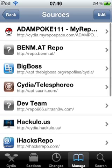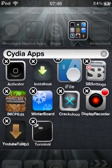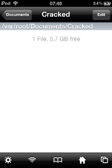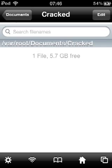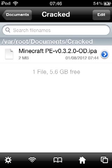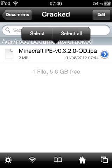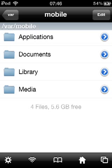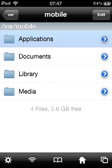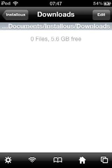Once you've got those two, respring your springboard and open up iFile. Navigate to this location: /var/root/Documents/Cracked. In here there should be the IPA file you just cracked. Hover over it, select it, hover over again and copy. You're going to want to copy this over to Documents/Installers/Downloads — paste it there.